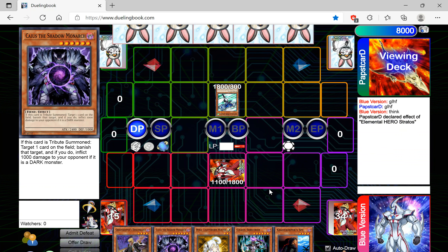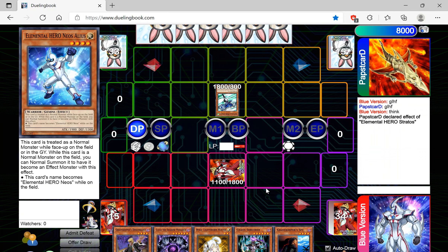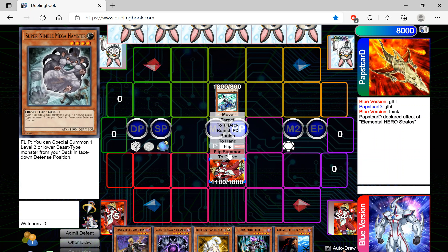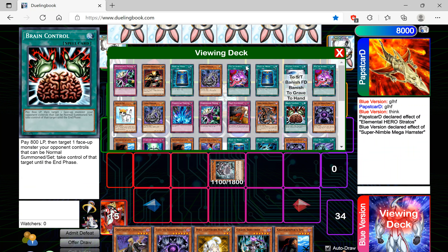So let's see what Paps Card has. He's playing some kind of hero deck — probably Diva Hero. I don't know this for sure, but zombie is obviously my favorite deck, but Cat decks and Diva Hero — he's actually playing probably Gemini Beat, which is all I've seen over the past couple of days.